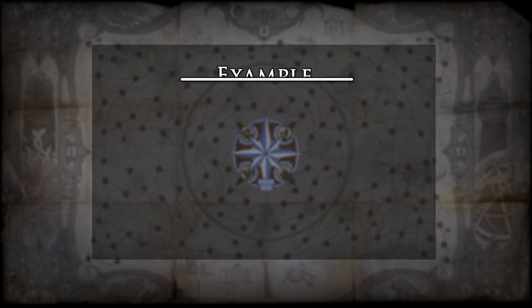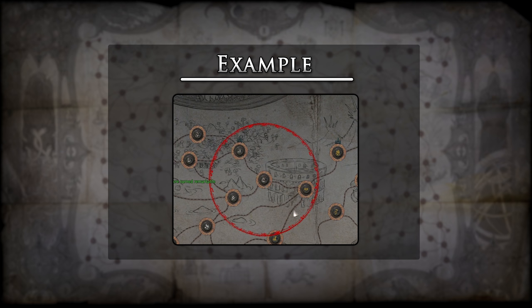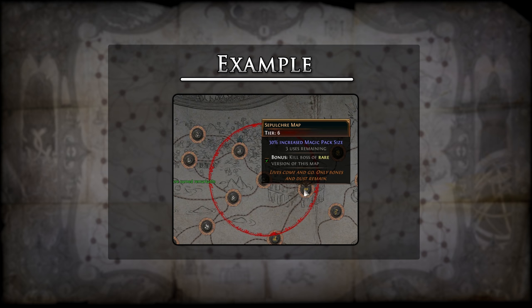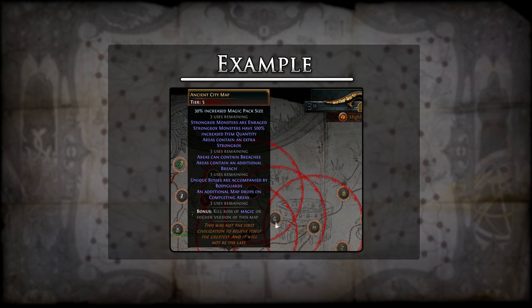For example, if you apply an Apprentice sextant to an Ancient City map, then Sepulchre would also benefit from that sextant — even though it is above the tier restriction of Apprentice sextants, it still exists within the red circle. It is also worth noting that all maps within the sextant ranges will benefit from each sextant applying to it.